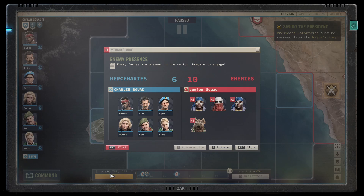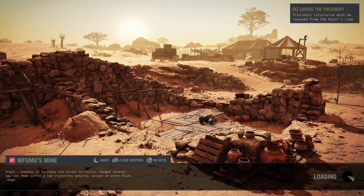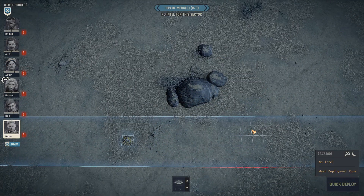It's 1:20 so even better for us — nighttime. Let's go. Mifumu's mine — we are at night, clear weather, no intel. Range attacks suffer a low visibility penalty which I think actually applies to the enemies as well. So at nighttime I think melee is best, or actually a sniper with the night ops perk is best, followed by melee — and that's exactly what we have right now on this squad.